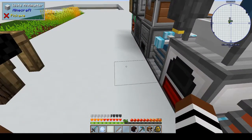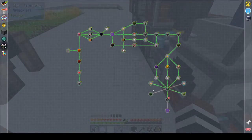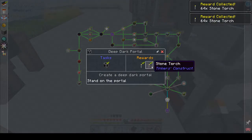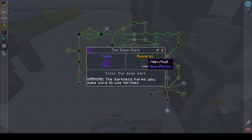Hold on, wasn't there a quest that wanted us to make the deep dark portal? Zoom out - yes! And we get stone torches, nice. All right, we don't need to make torches then. Stand on the portal. To be honest the deep dark fills me with more fear than - oh, we get a dev null now, nice. Visit the deep dark - the darkness harms you, be sure to use torches.